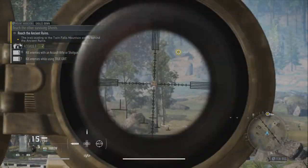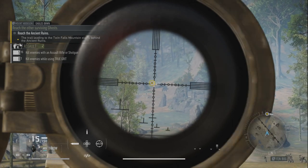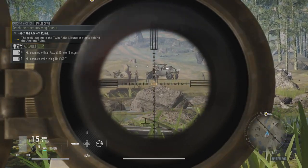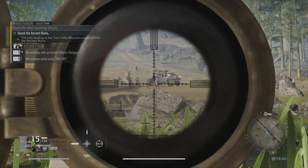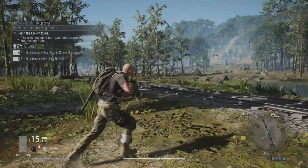You can see the marker on the thing there — 624 metres. You need to reach the ancient ruins, so there's some bad hombres here. We're going to need to take them out. They are in our way, but I don't just want to open fire on them.